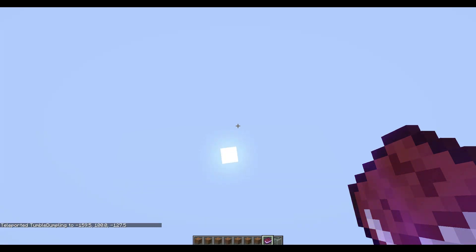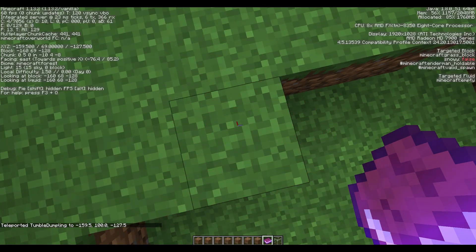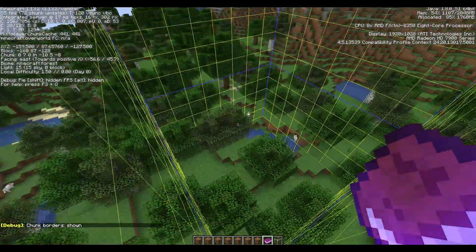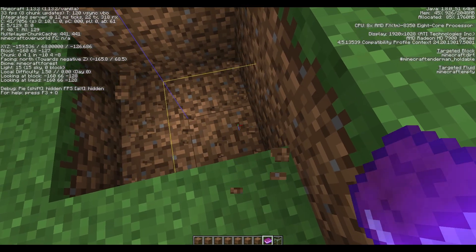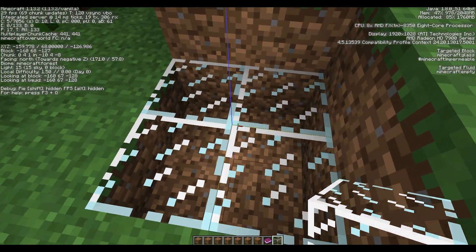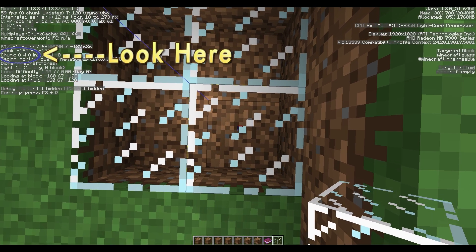Press enter. I'll press F3 and also F3+G. You'll notice we're right on the corner of a chunk grid — this right here is the middle of my spawn chunks. That blue line there is the very center. On the chunk coordinates shown on screen, we're at chunk coordinate 0, 4, 0.